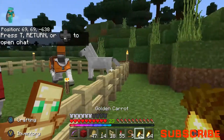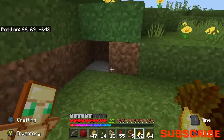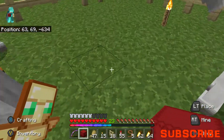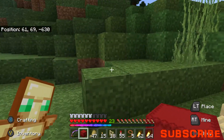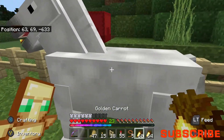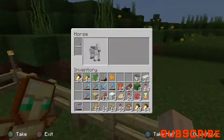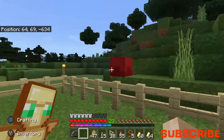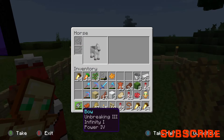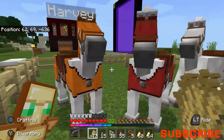Horses work differently to other mobs when you feed them stuff to grow them up. Let me place in my box... Oh he's going - he's grown up now, that's brilliant! I need a name tag and I've forgotten to get an anvil. I don't have enough iron... thank goodness I had some iron blocks in my ender chest. Now I can craft an anvil.